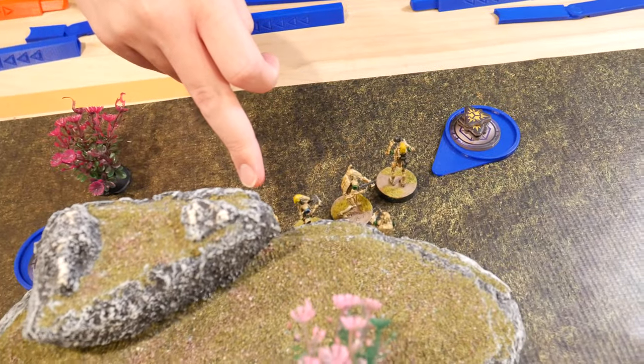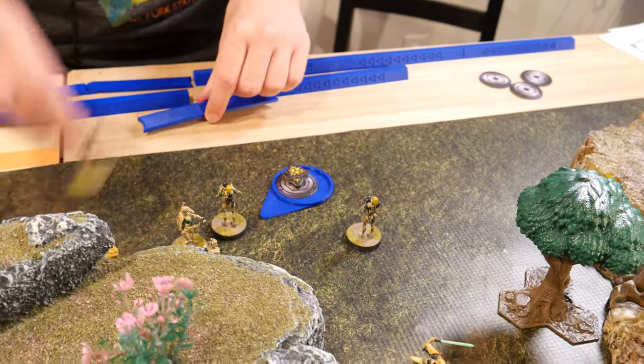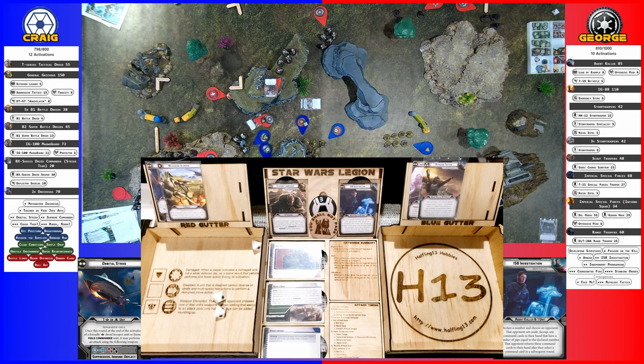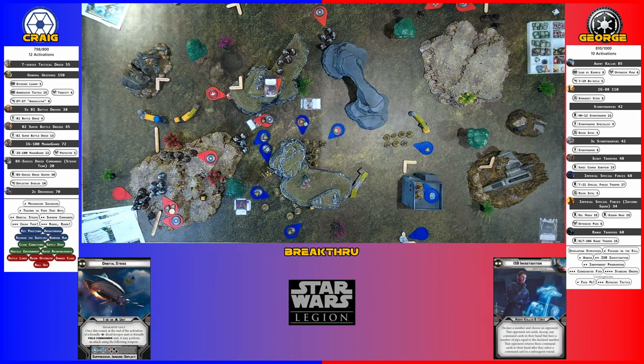The blue guys are going to go — they're going to claim this box and then they're going to move and shoot the blue squad. You got grapple harpoons and precision scopes — I'll do the scopes. You gain aim, and then I can use that with the range finder. You get the aim, and if you want to improve a dice you can. Black re-roll or improve a dice. He rolls all blanks. Do you want to increase one to a hit or re-roll? I think re-rolling gives me better chances because the other one cancels to the cover. Still nothing.